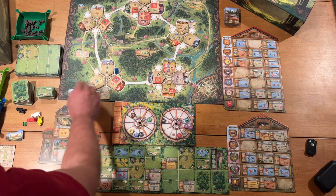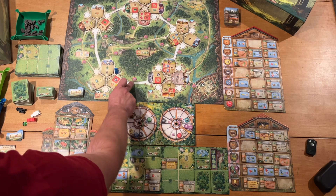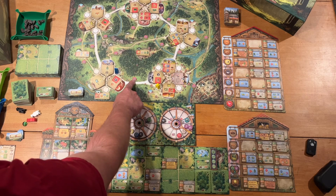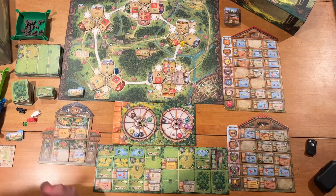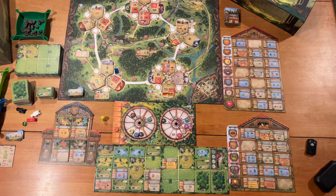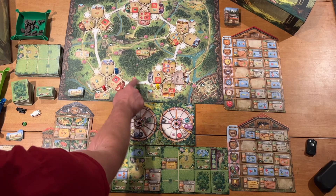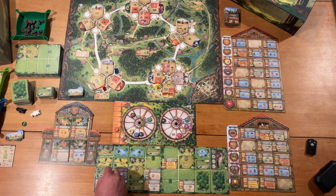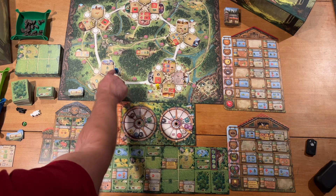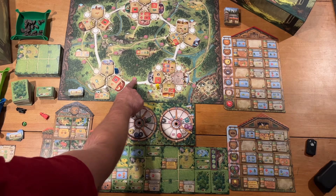After you've placed your first worker down, you can place another one in the same town for free. But if you want to move to a new town, you have to pay the difference in provisions. So if I go from here to here, I'd pay a provision cost of one; skipping to a farther town costs two. If you double back to a town where there's already a pawn, you pay the provision cost plus one basic resource per pawn already there. The exception is the white pawn — you don't have to pay that basic resource, though you always pay provisions when traveling between towns.